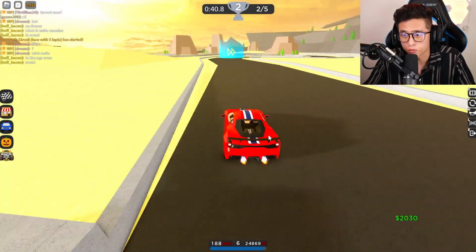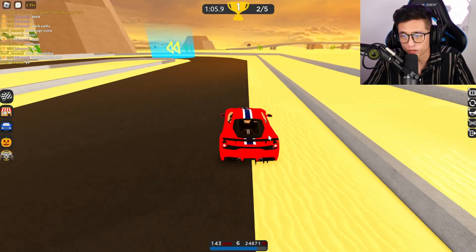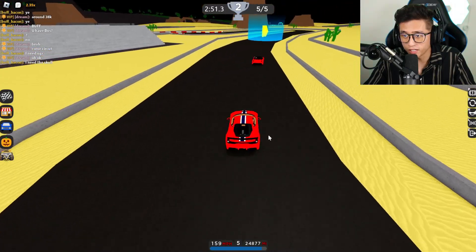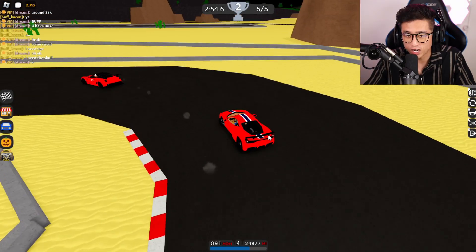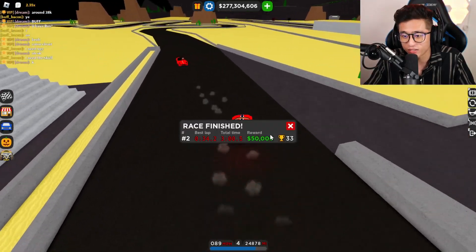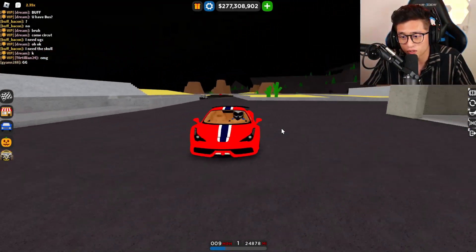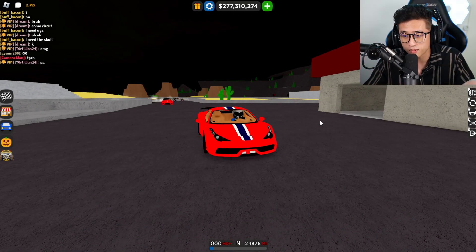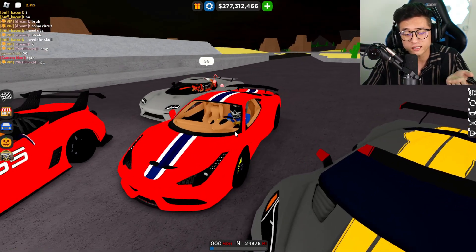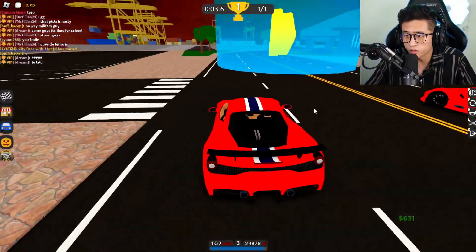I wish the exhaust was a little bit louder and more aggressive — it almost sounds like a hybrid. But we are absolutely destroying this track. That Ferrari Evo in front of us is a challenge — if he messes up I could win this. He got first place though. We finished in 34 seconds with the Speciale, which is really really good for a supercar. The handling is super smooth — not too much, not too little. This is how all supercars should feel.